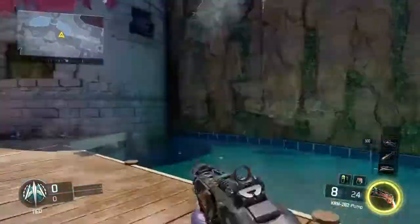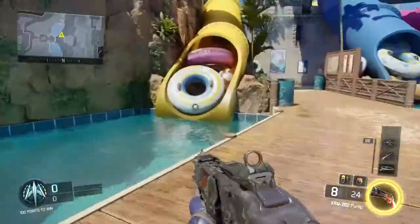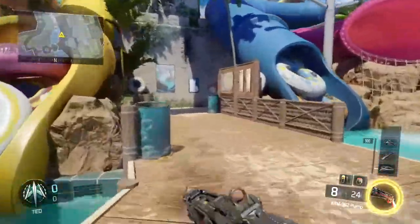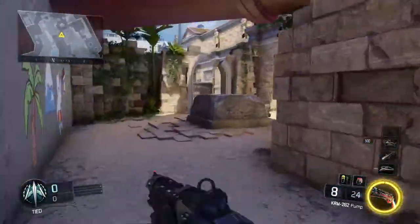In today's video I'm going to be showing you guys how to get out of the map Splash, which came out yesterday in the new Awakening DLC for PlayStation 4. Before I get started, please leave a thumbs up and subscribe for more daily Black Ops 3 glitches, spots, and out-of-the-map things.